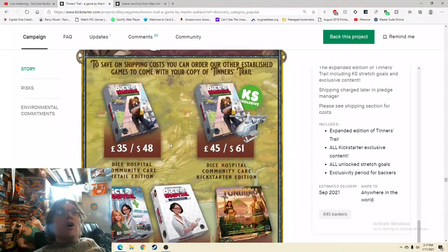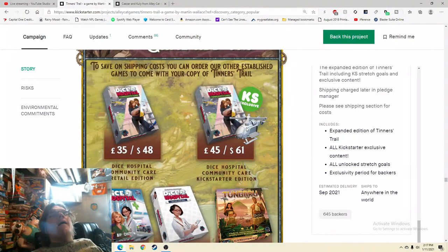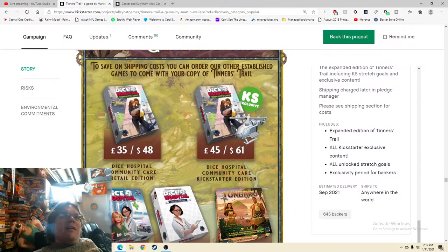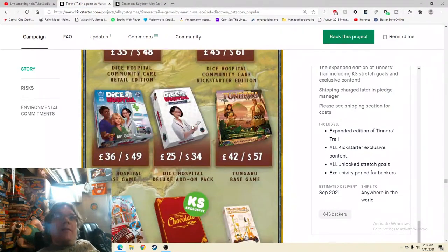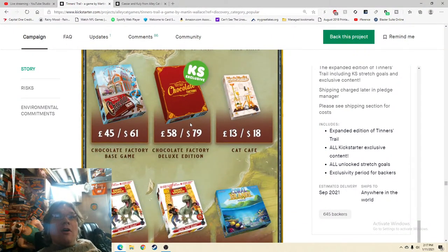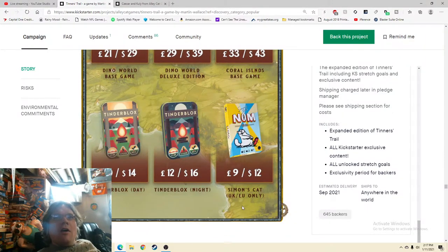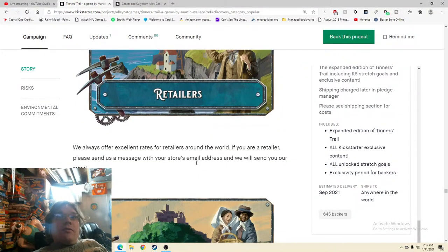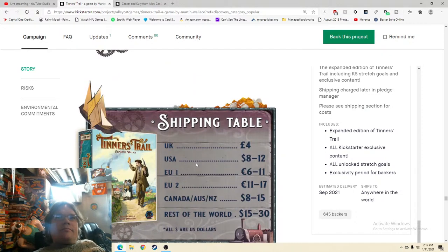For a remastered edition I would totally find the most glowing review and put it up there, maybe even highlight the cons that you've improved. The lack of an actual review is not ideal. There's a pledge manager section with add-ons — and hey, they're other Alley Cat Games: Dice Hospital kickstarter edition and more. I think that's partly why they're pushing the three-month exclusivity — it ties into the whole ecosystem. Shipping info: UK four pounds, US eight to twelve dollars. I love that they converted the currency and gave people a ballpark.